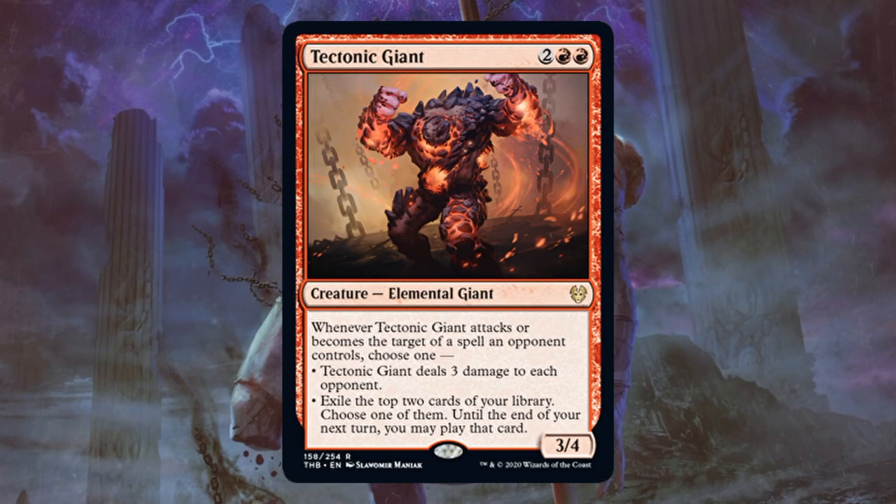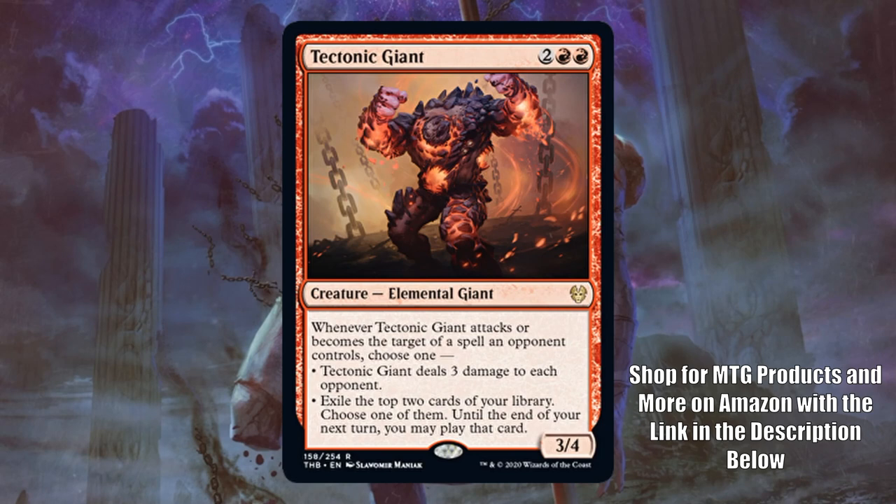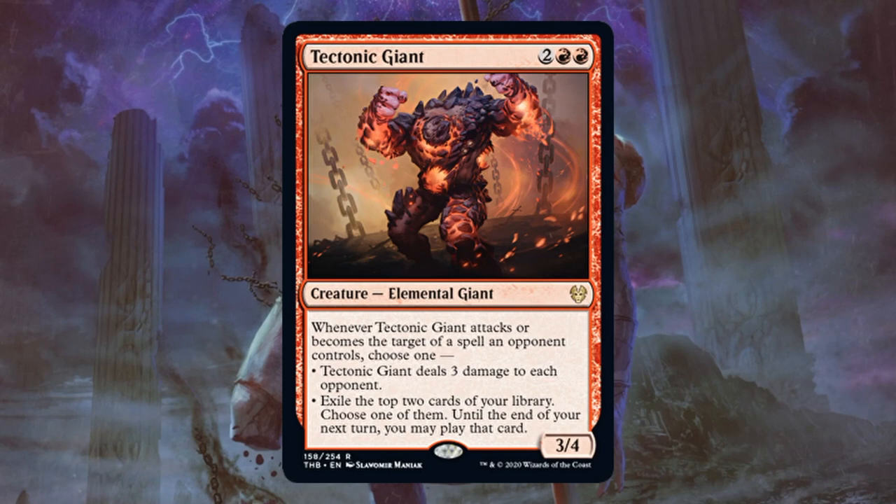Tectonic Giant. This is a great rare — I'm really high on this one for standard, maybe even Pioneer. This is going to fit perfectly into aggro builds. It does everything aggro wants. You have a pretty good sized creature for an affordable casting cost of 2 red and 2. Whenever it attacks or is targeted by a spell your opponent controls, you get to do one of two things: 3 damage to each opponent — perfect for aggro — or exile the top two cards of your library, choose one of them, and until the end of your next turn you may play that card. Another thing aggro decks really need because sometimes they run out of gas. This could also show up in a red devotion deck or perhaps bring elementals back to the standard scene. It's an elemental and it is quite powerful. In limited games, it's a rare so it won't show up all the time, but when you get to play with it, you're going to be very happy — just tons of value.